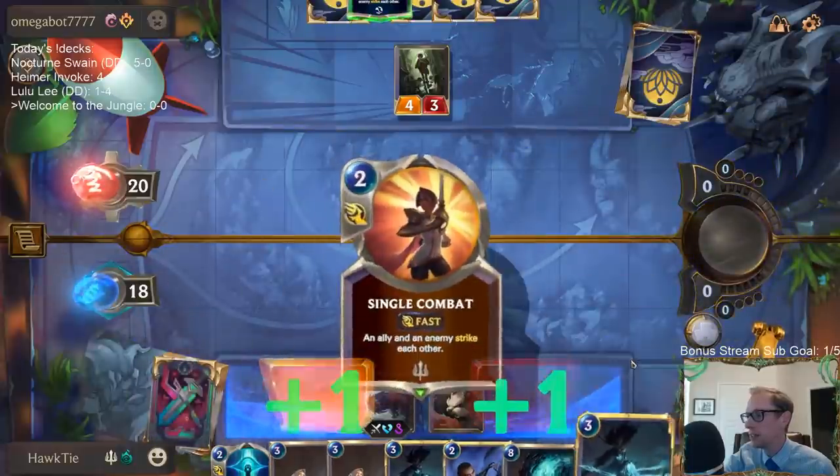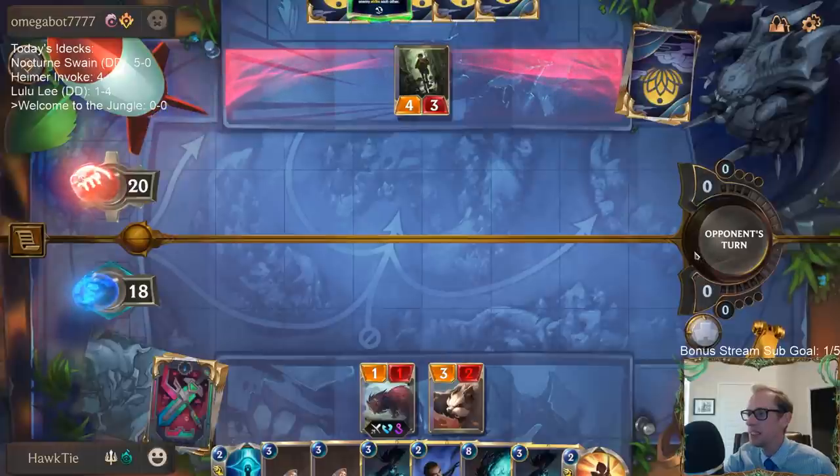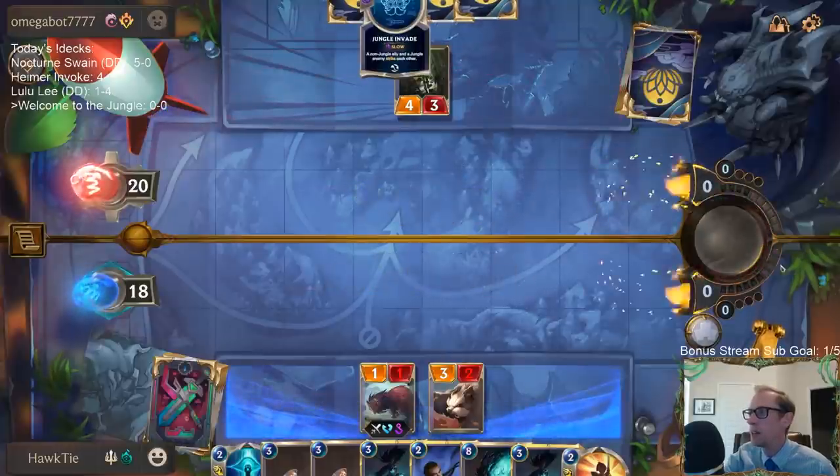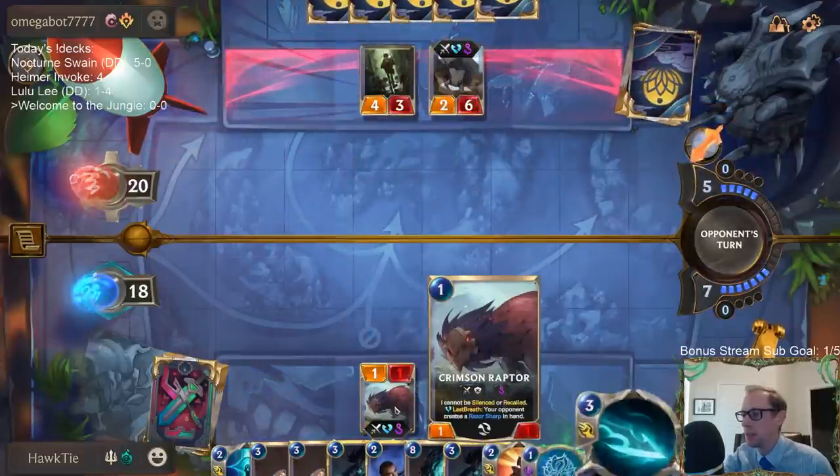Okay, that's gotta be too good — get two empty mana gems and draw two. They already spent their mana, so they're gonna be killing my Crimson Raptor.